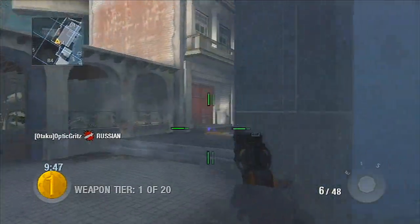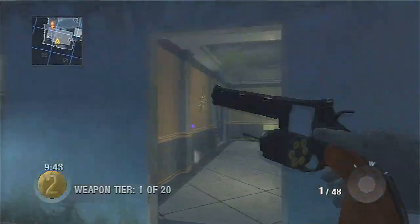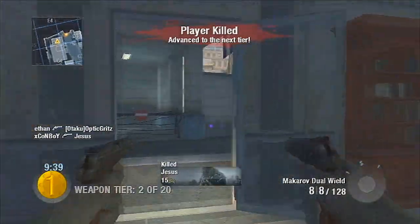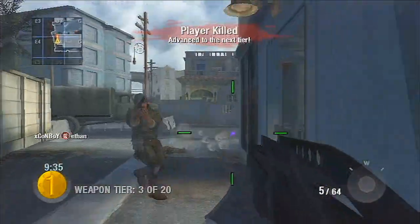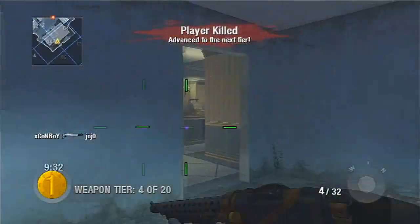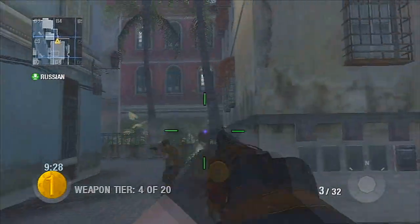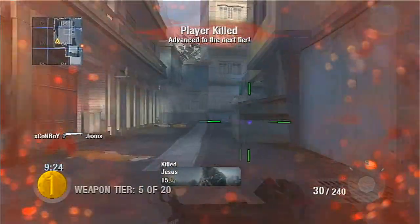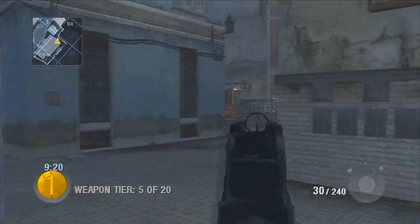About 90-plus percent of you guys either chose Black Jacket or Ghost as the first perk — I always saw Black Jacket or Ghost, and then I think the remaining 10% was probably Lightweight. I don't really know the thought behind using Black Jacket when sniping, but that's just my opinion — I'd rather use Ghost or Lightweight when sniping.